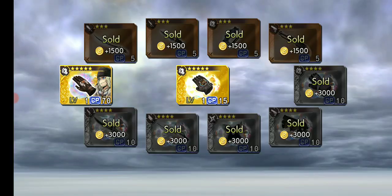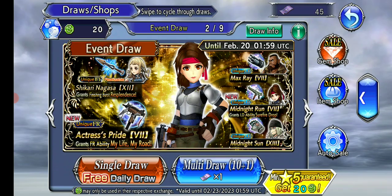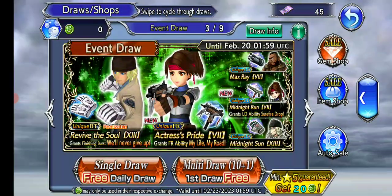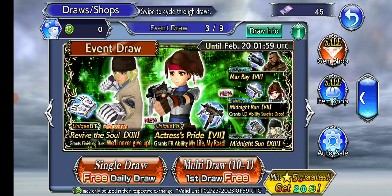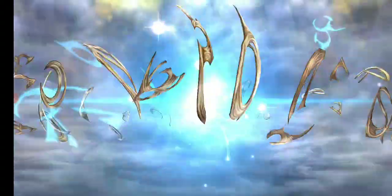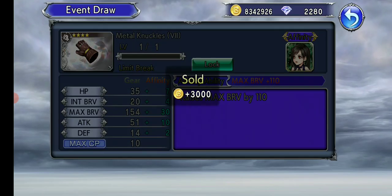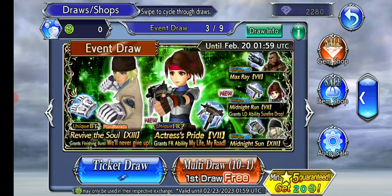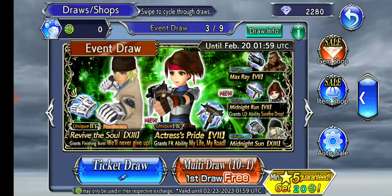Stingy banner couldn't even give me a Jessie weapon. But this is going to be the main banner I'm going to be pulling on because I do not have Snow's BT. Let's start off with the free daily here and do our free multi.